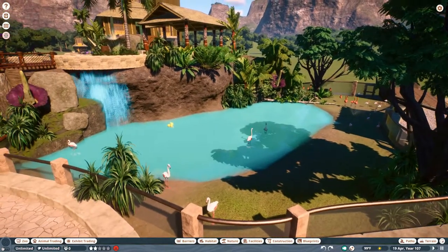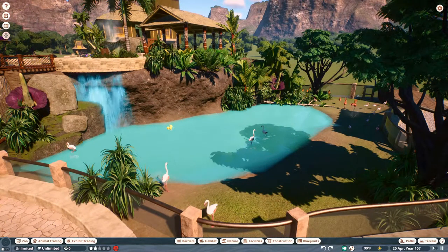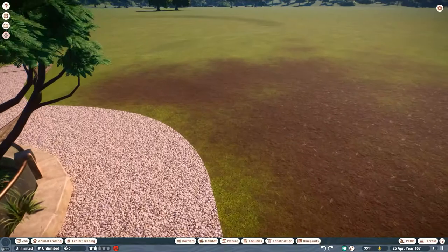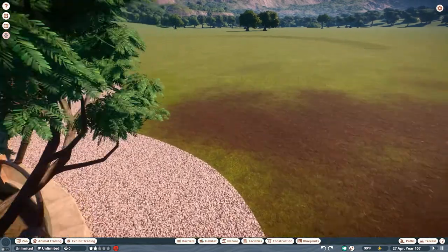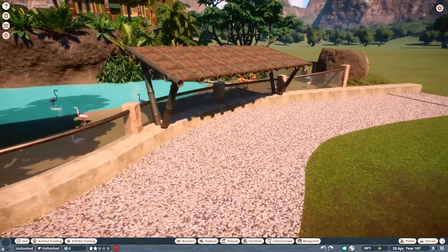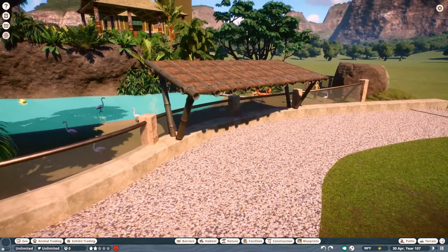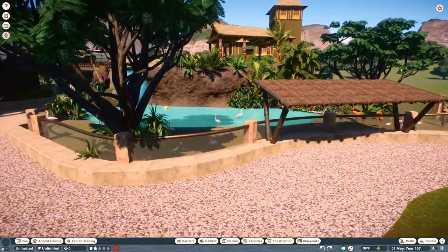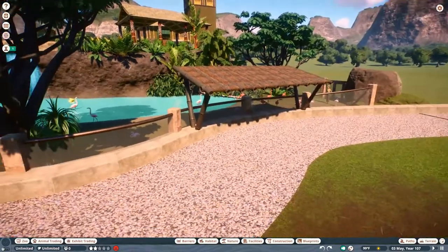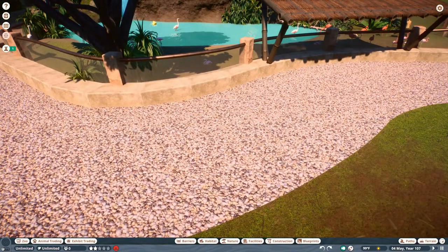We're continuing on with heavy foliage work. It is a small habitat but I didn't want to add too many birds. We put a little waterfall feature in, as well as a rubber ducky — just because you can have a rubber ducky. I've also added this awning sun shade which provides some shade to the flamingos, and guests can actually stand up underneath it. I think it turned out pretty well.